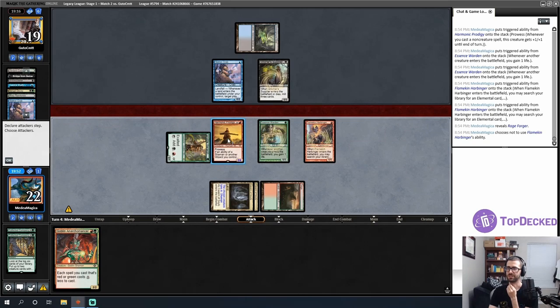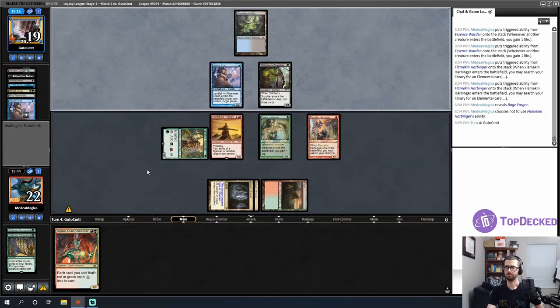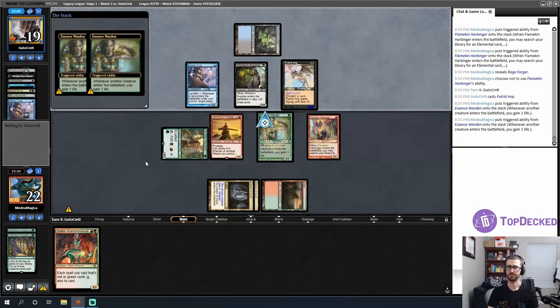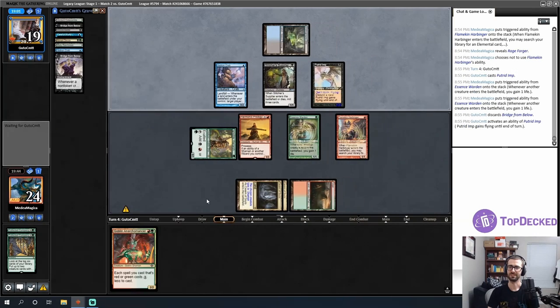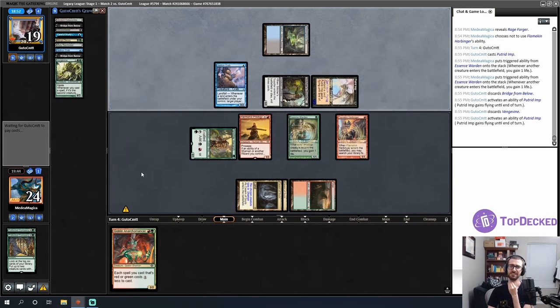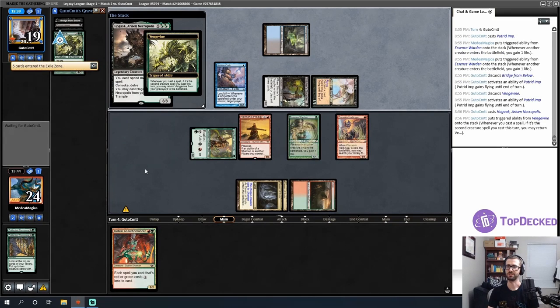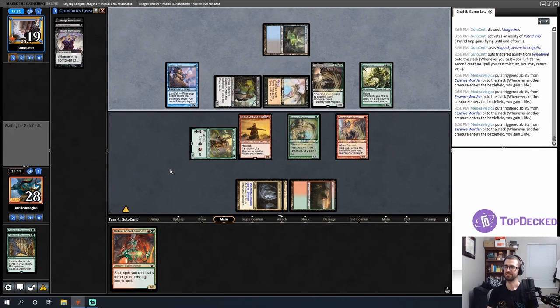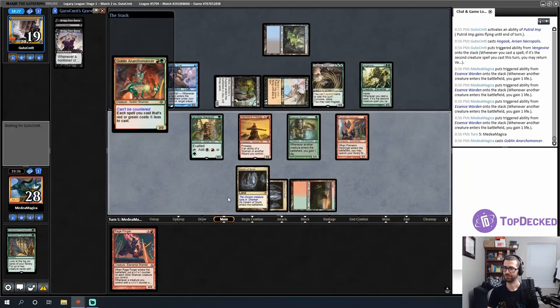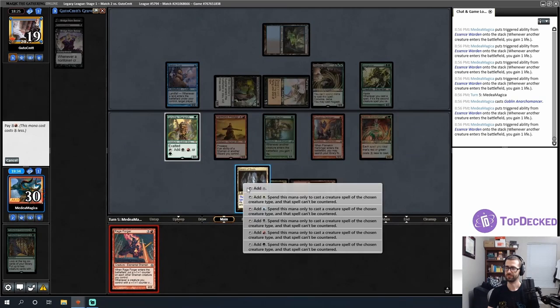Let's wait a turn. I don't love waiting it out versus Hogak — my opponent has a combo kill. Opponent casts Gravecrawler. There's the Hogak, which returns the Vengevine and leaves their three best cards in the graveyard — that's scary. I can attack with two creatures and deal some direct damage but then take a lot on the crackback. I think I hold back and try to go for a lethal attack in one turn — I'm at 32 life.